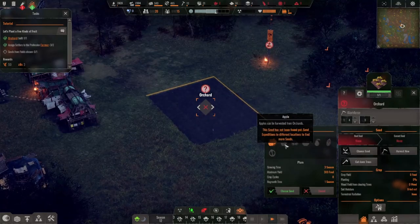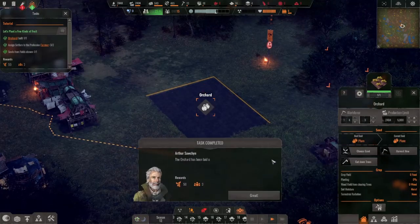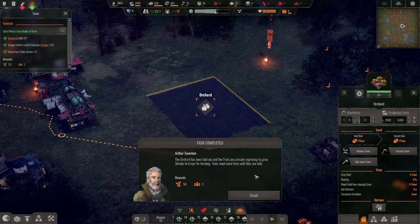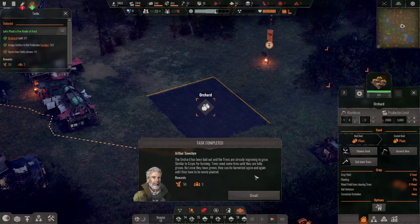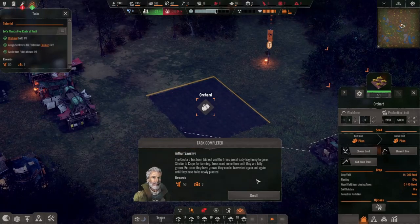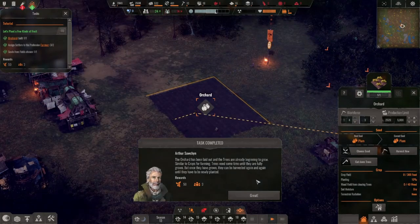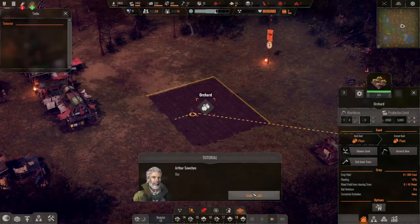I do not know how to do expeditions yet — it's probably not unlocked yet. The orchards are already beginning to grow. Similar to crops for farming, trees need some time until they are fully grown, but once grown they can be harvested again and again. Orchard is a good long-term thing for sure. And this quest gives us 50 berries and three settlers.